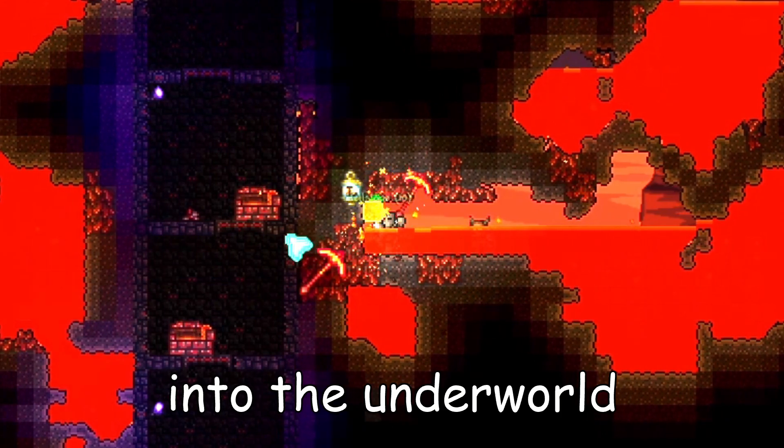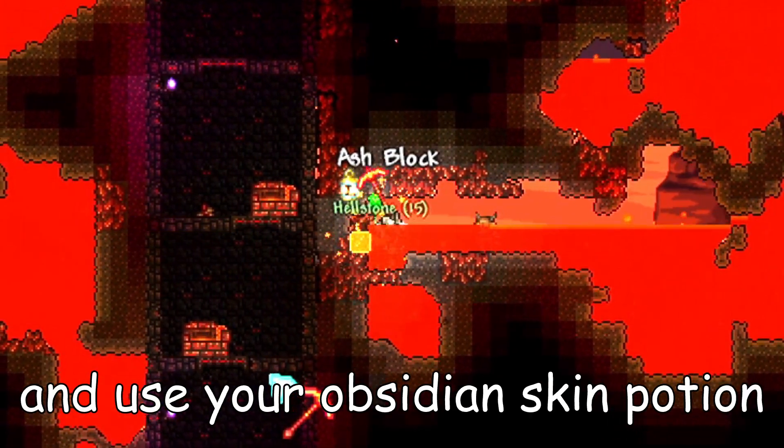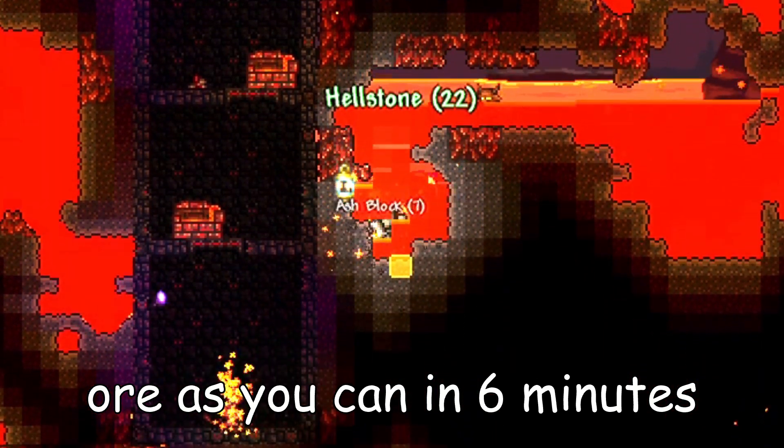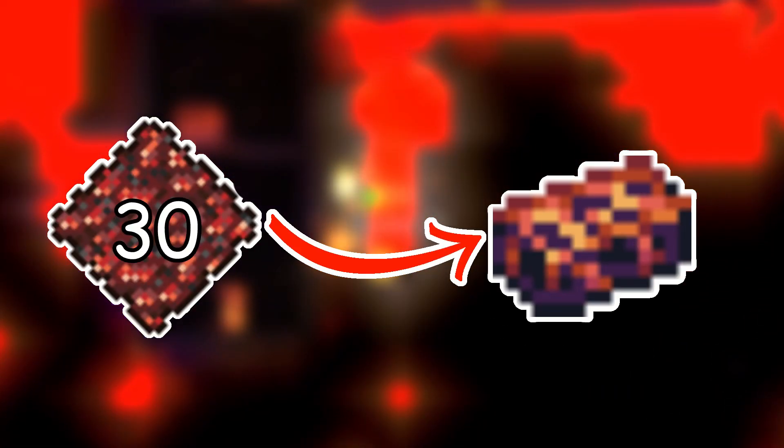Now simply dig down into the underworld and use your obsidian skin potion. Dive into the lava and collect as much hellstone ore as you can in six minutes. Next, you're going to need to turn the 30 hellstone ore into bars, which will also require 10 obsidian and a hellforge.